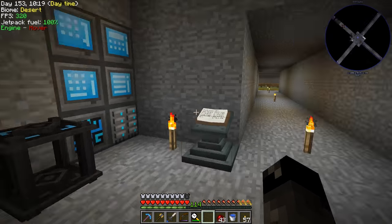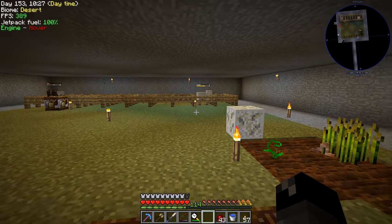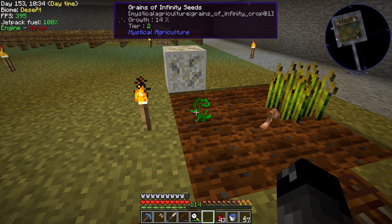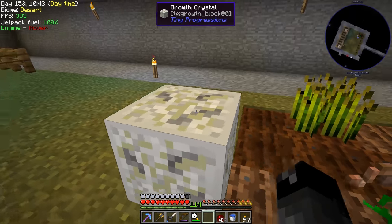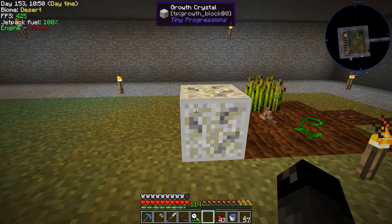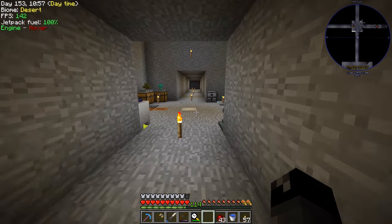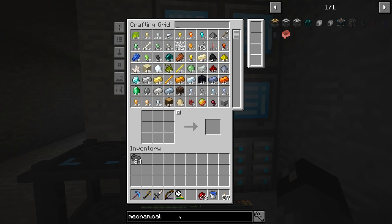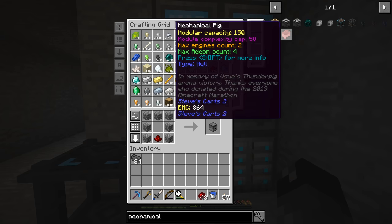I'm going to set up a farm over here — we'll start with a nine-by-nine. If we can instantly grow these crops we shouldn't need a whole lot of unique plants, just one of every type potentially. What I'd like to do is set up a nine-by-nine farm with the growth crystal being automatically right-clicked by a mechanical user, if that's possible.